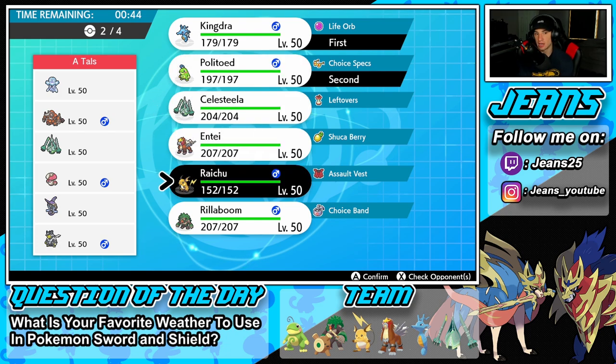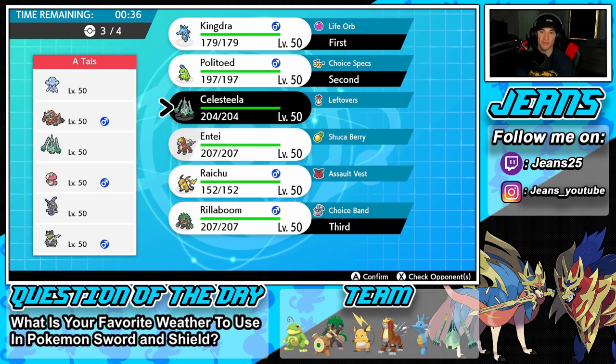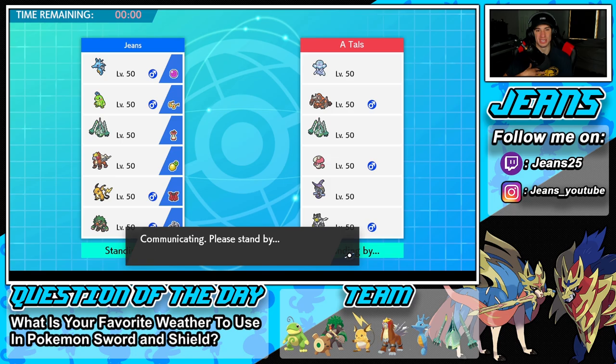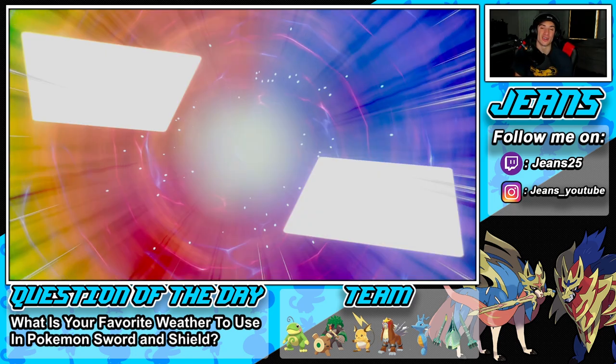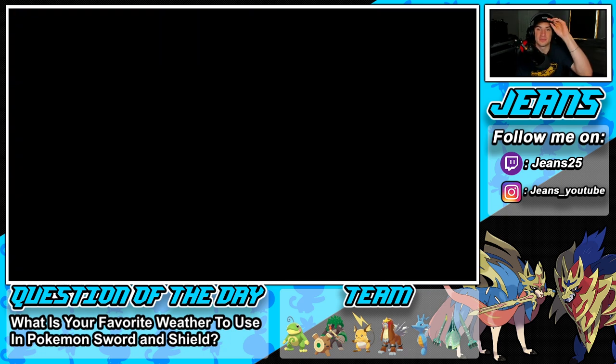He has no Lightning Rod so I'm comfortable. I'll bring Rillaboom considering he has a lot of Rock-type Pokemon with that Top Infinity. In the final spot, Celesteela seems better than Entei given we have rain. Quick question of the day: what is your favorite weather to use in Pokemon Sword and Shield? You've got Hail, Sandstorm, Drought, and Rain. Personally, mine is Sandstorm — Excadrill and Tyranitar is one of my favorite combos in all of Pokemon.